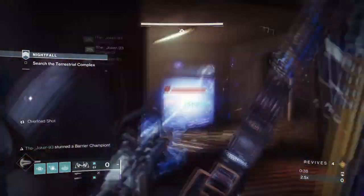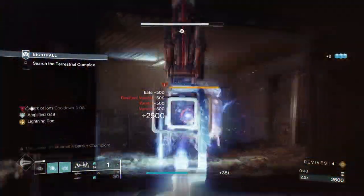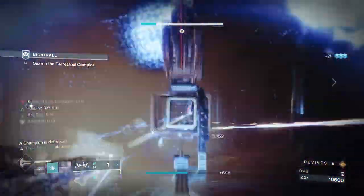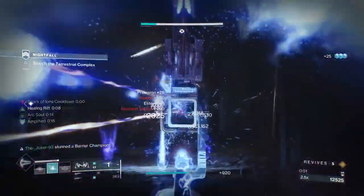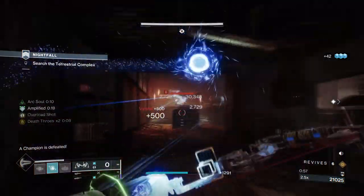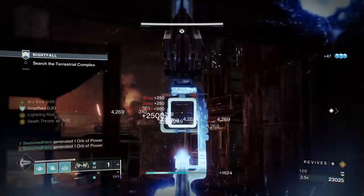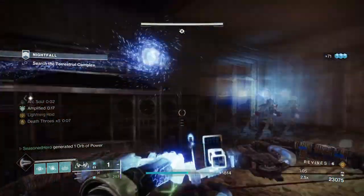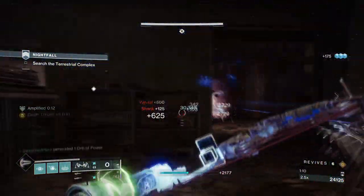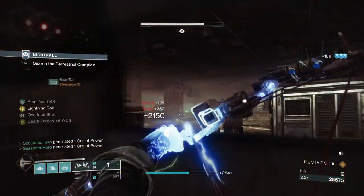Arc 3.0 has brought along a wide number of new and exciting abilities for people to play around with. Thanks to it, we have seen Arc subclasses become more and more common, with a few pros and cons changes towards them. Today I want to cover the Flux Grenades — not something you see every day — but with Jolt being active, once we get a kill I can easily see this grenade being crazy good against single targets. Think of champions and bosses. Adding Verity's Brow to the mix will amplify damage even more, so hopefully this gives you an idea of how good it is compared to Storm and Pulse Grenades — but only for Warlocks, remember.